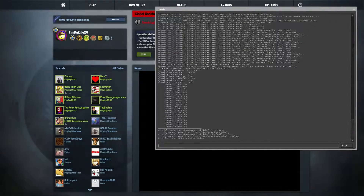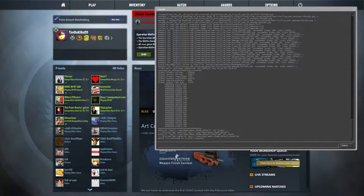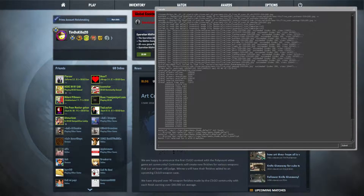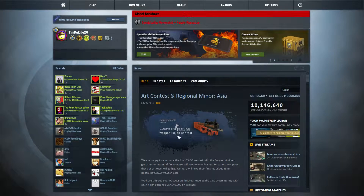There you go — as you can see it pops up the console. So with minus console enabled, the console appears on launch. You just want to type 'exec' and then whatever you named your config. I'll type TimTheKiller20, and as you can see it executes the config — host write configuration — and you're basically done.